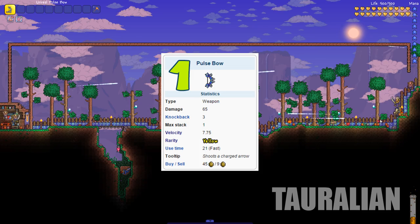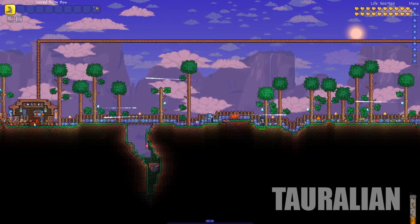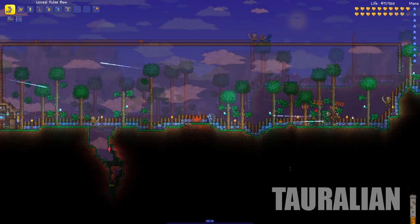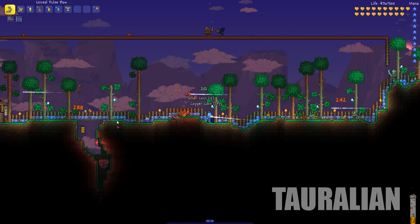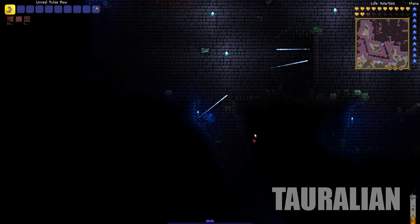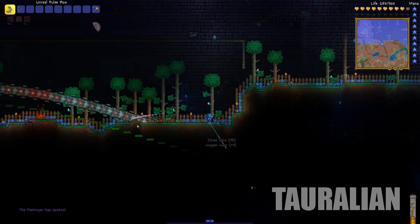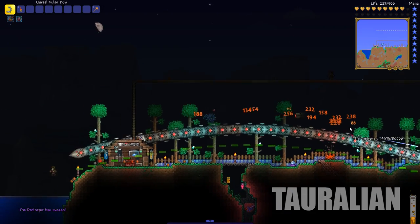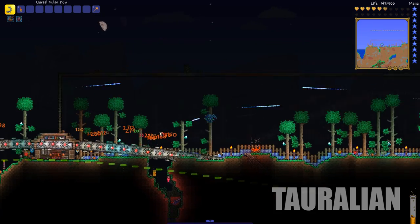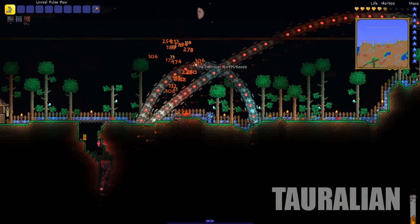Coming in at number 1, taking the top spot, is the Pulse Bow. It was introduced in the 1.2.3 update. You can use any arrow as ammunition, it is very fast, it can bounce off walls, it is unaffected by gravity, and it is sold by the Traveling Merchant for 45 gold after beating Plantera, which makes it super easy to get. It can pierce through multiple enemies and also has auto-fire, which makes it a monster in invasions. I couldn't recommend this weapon enough — if you have 45 gold, which I'm sure most of you would by end game, you should just go get it.